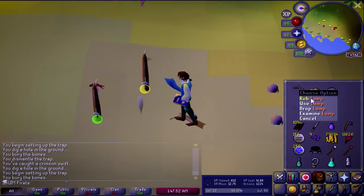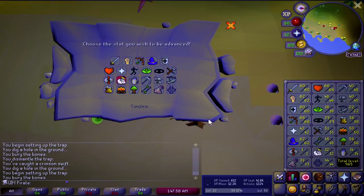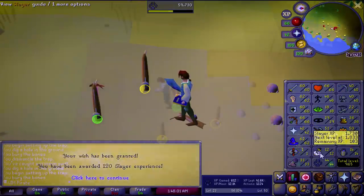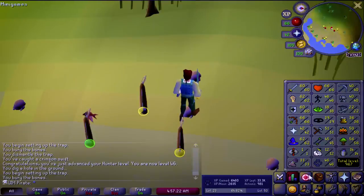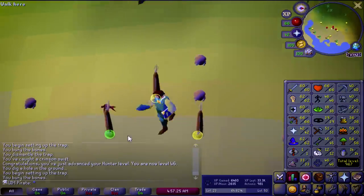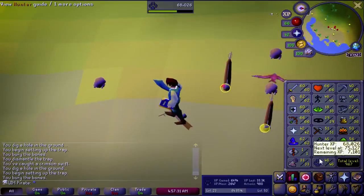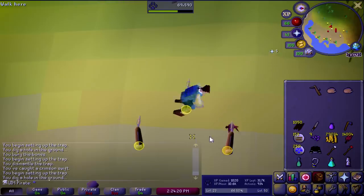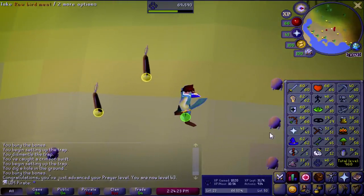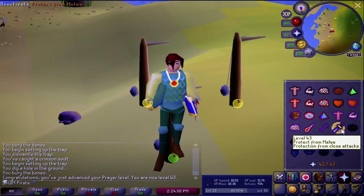A genie! This is like our first genie in about a month. That XP is going straight to Slayer. We just got 46 Hunter — we are still hanging in there. This has been a few days of just catching crimson swifts. We have about 30k XP left, so we are two-thirds of the way there. We got another prayer level — 43! That means we can use Protect from Melee now. That saves us quite a bit of time and will be really useful in the future.